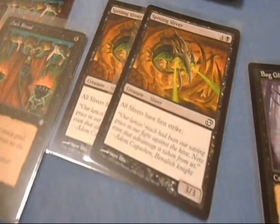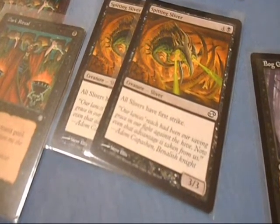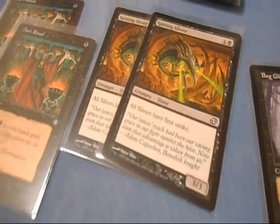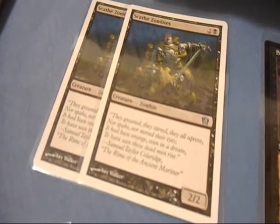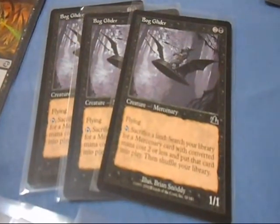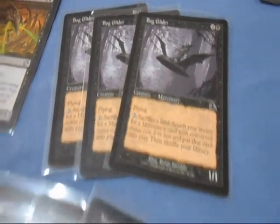I have Spinning Silver, which is a 3-3 creature. It does cost five to bring out, but it has First Strike. Skate Zombies is a 2-2 creature - they cost three to bring out, it's a good mainstay creature. Bog Glider costs three to bring out, it's a 1-1 creature, but it also has Flying.